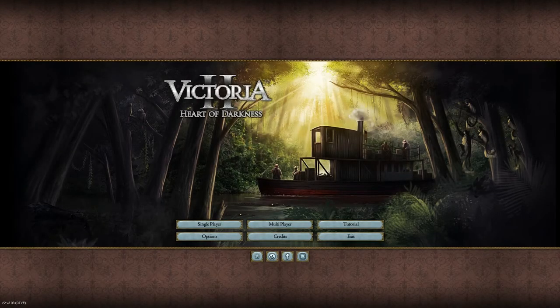Hello everybody, Eminent Storm here, and today we're going to be starting up a playthrough of Victoria 2 with the Heart of Darkness expansion, which is a grand strategy game by Paradox Development Studios and Paradox Interactive that spans the time period from 1836 to 1936, covering the Industrial Revolution and the early modern era.